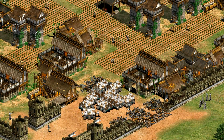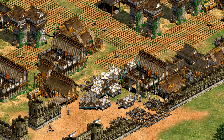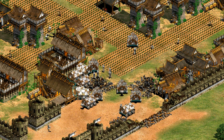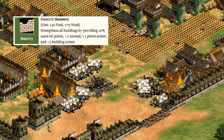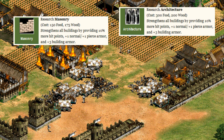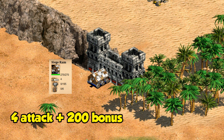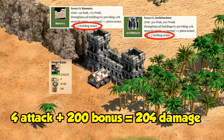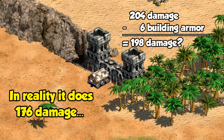Hey guys, Spirit of the Law here. In this video we're going to look at a topic I've kind of danced around in previous videos and alluded to but never really talked about in depth, and that's building armor. I'll be focusing mainly on how it interacts with units' attack bonuses against buildings and how masonry and architecture play into that. You might assume that for a unit with bonus damage against buildings you just add that to the attack and you'll get the final damage, or that increasing a building's armor with masonry would reduce all attacks against it by that amount. Sometimes it is like that, but of course this is Age of Empires 2 so it's never going to be that simple.